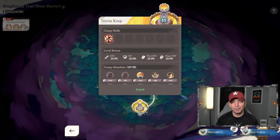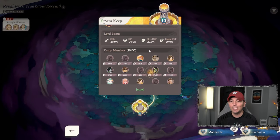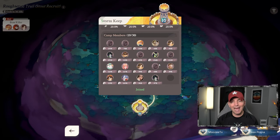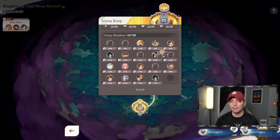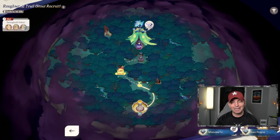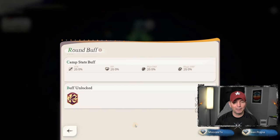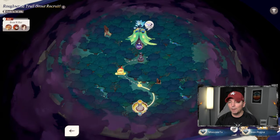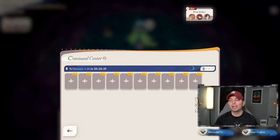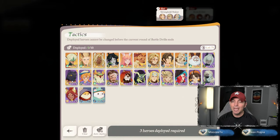So this is the Storm Keep — this is kind of your headquarters. You can see the camp members down here. A lot of people need to be active in their guilds — period. If you're not active, this is going to hurt your guild exponentially because you won't have the ability to lock up and get all of these buffs. This is the Command Center — I'm going to go in here and drop in some of my heroes.